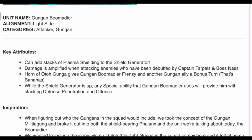That way you have a high chance of getting those debuffs out first, and then when Boomadier goes, he's hitting harder. Horn of Otta Gunga gives Gungan Boomadier Frenzy and another Gungan ally a bonus turn — that's bananas. That must be one of his moves. They're acting like calling an assist is some weird new mechanic, but okay.